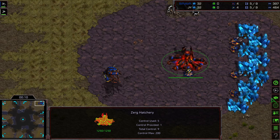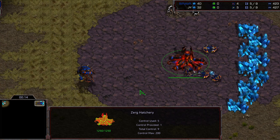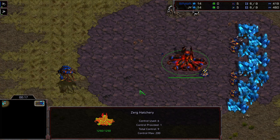Game 1 is going to Jaeyun because Stryker went for 2-hatch Hydra, showing the early gas and lack of a natural expansion. It's one of those things where I don't know that that was a build order that Stryker even practiced.